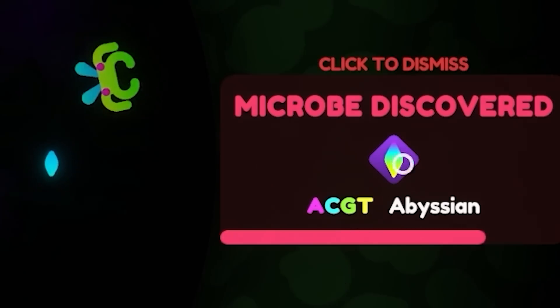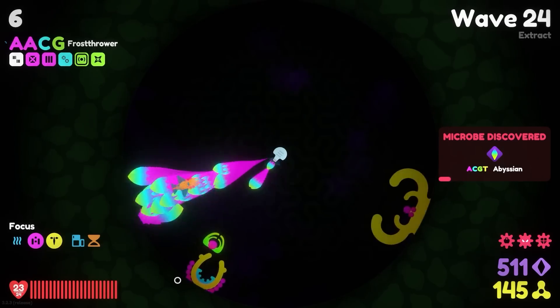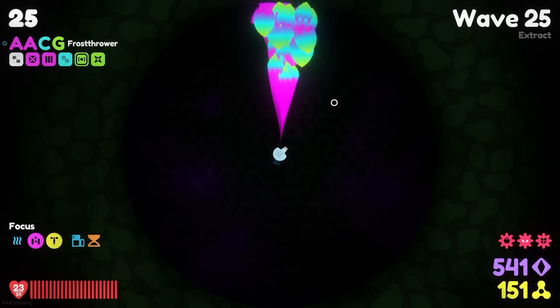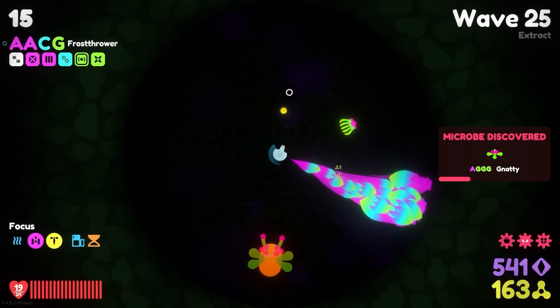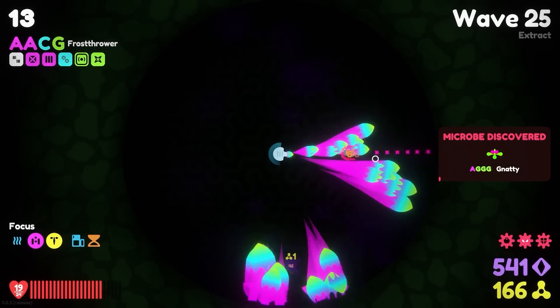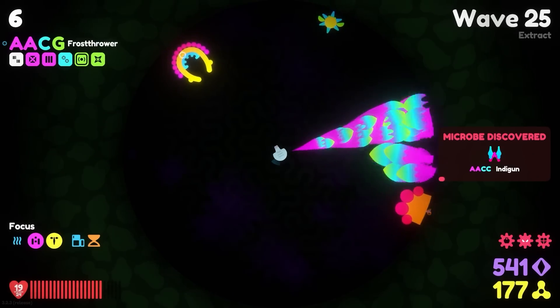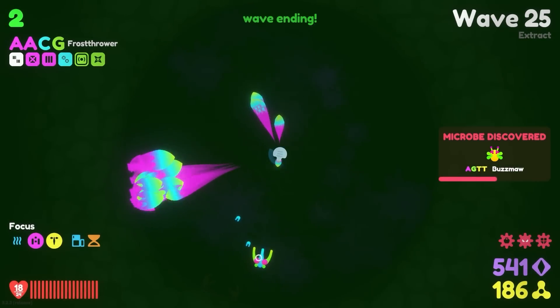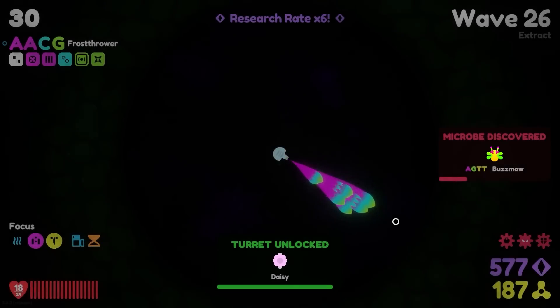That one clearly can survive a few shots. Not sure what that thing is either — Abyssian. We're finding so many fun things to kill today and learning so much about letters. We just skipped the shop — wave 25. We did actually just get hit by something, so things are sneaking closer to us. By sneaking I mean I'm not paying attention enough to catch everything, because I just assume I'm untouchable at this point. Whoa, okay — those are coming in quick, I can see why I got hit.